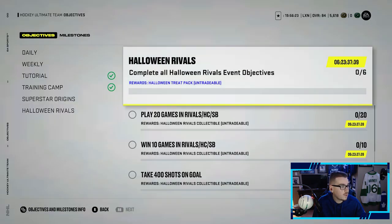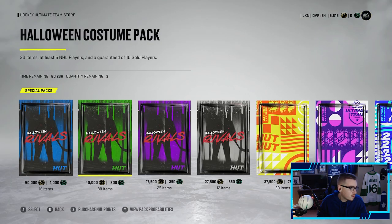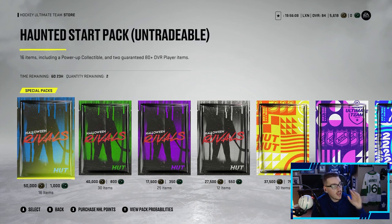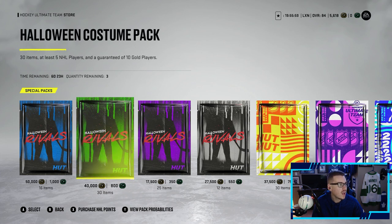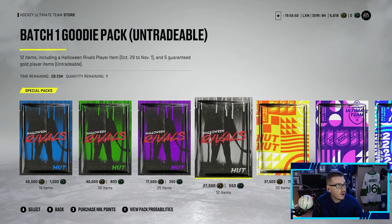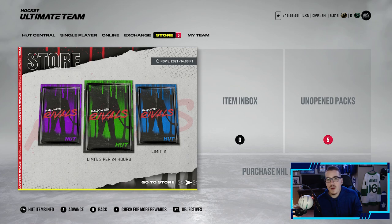If you complete all the Halloween Rivals challenges, you get a Halloween Treat Pack, which is in the store. It's just a 17.5k pack. Looking at the other packs: the Haunted Starter Pack has 16 items including a power-up collectible and 2 guaranteed 80 plus overall players. The Halloween Costume Pack has 30 items, at least 5 initial players, and 10 guaranteed gold players. The Halloween Treat Pack has 25 items, at least 10 players, and a guaranteed 78 plus overall. The Batch 1 Goodie Pack has 12 items including a Halloween Rivals player item and 5 guaranteed gold players.